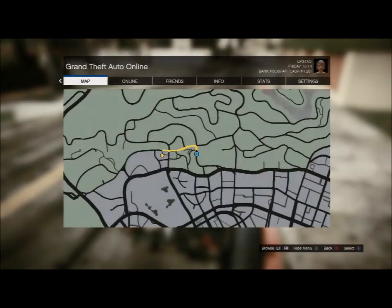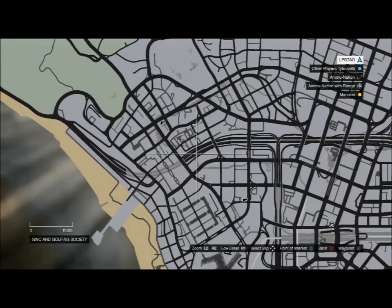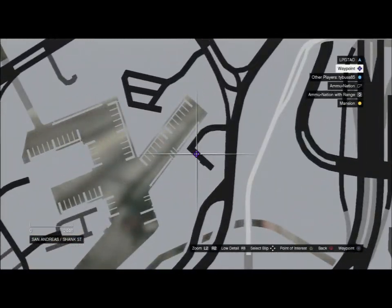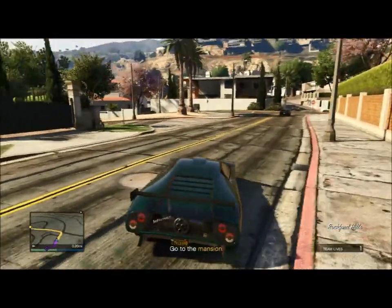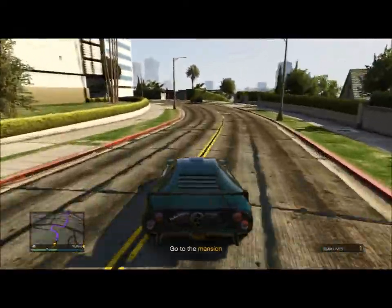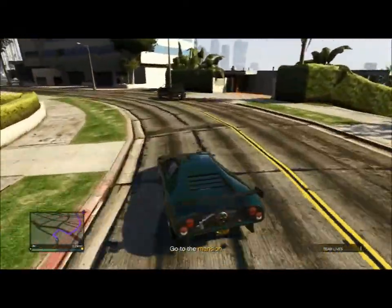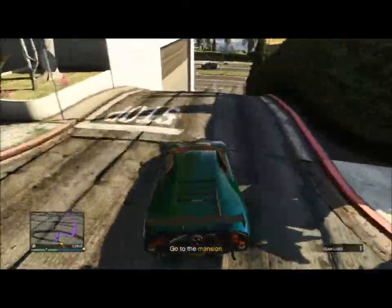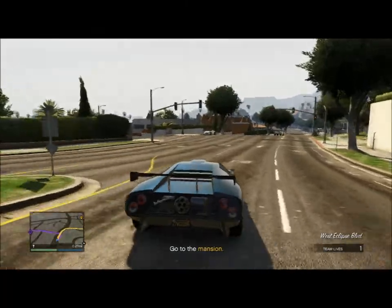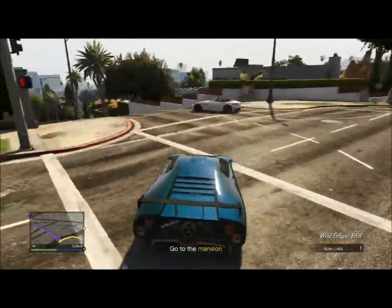The first thing you're going to need for this mission is a helicopter, so I'm going to set a waypoint for the helicopter. I'm joined today by my good friend Tybus, who is going to come and take this mission, although you can, of course, do this mission solo.